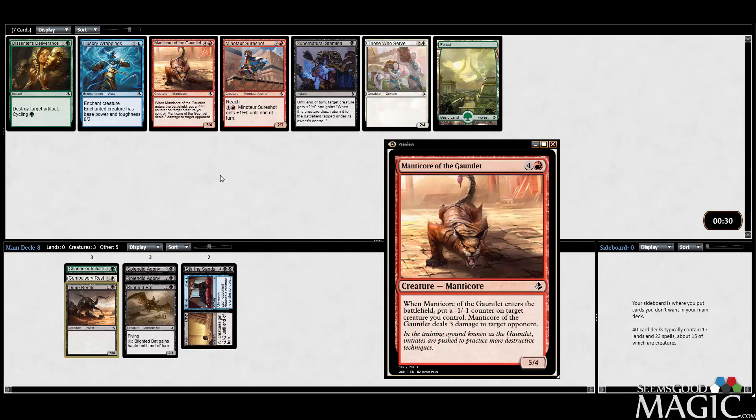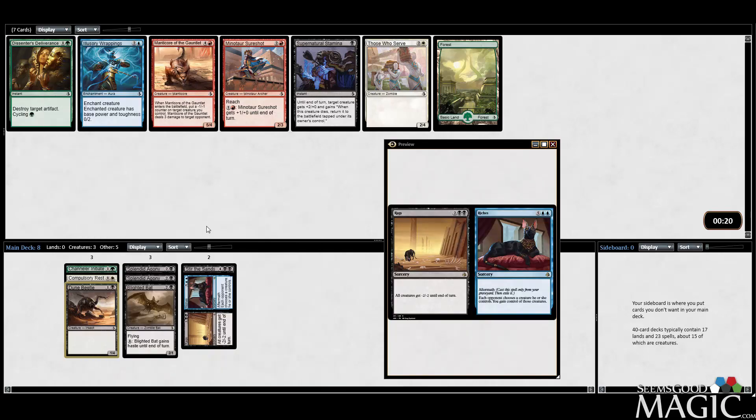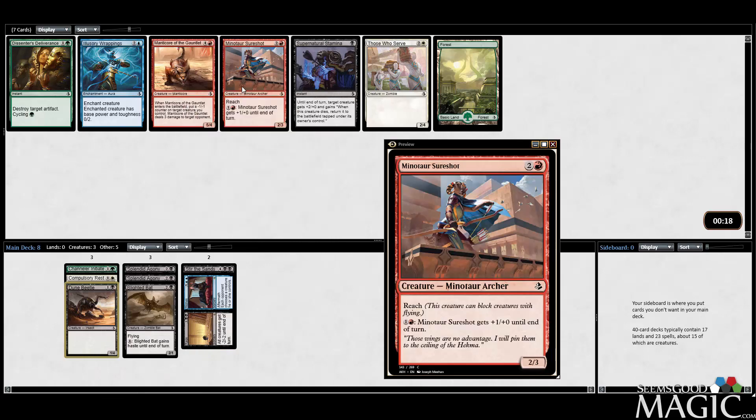Some late red cards that are very good — like Sure Shot and Manticore. There is an Illusory Wrappings to help play Riches, but you can just play Rags without Riches. Sure Shot is actually just a legit good card. If we're seeing red this late, maybe I'm just supposed to take it.